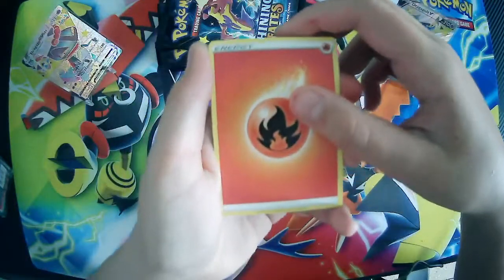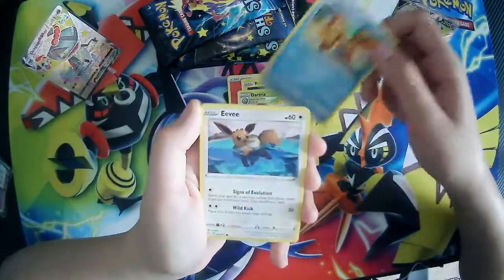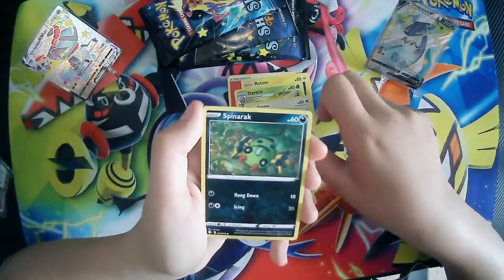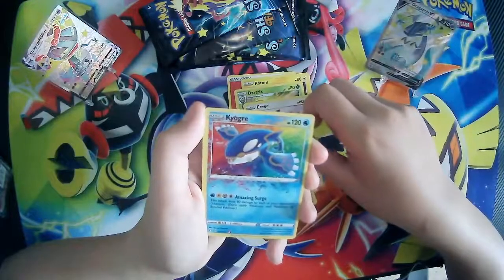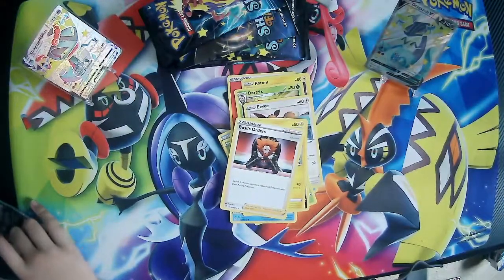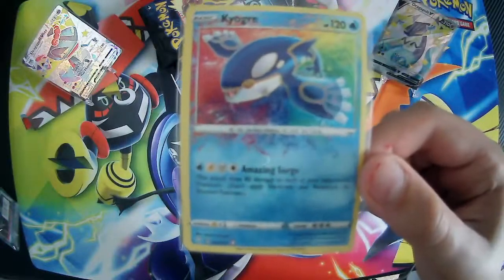There we go. Energy, Rotom, Dartrix, Floatzel, Eevee, Grookey, Snow, Spinarak, more Pecan — Kyogre Amazing Rare and Boss's Orders regular rare. That's awesome! Kyogre Amazing Rare — awesome little card.